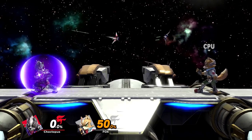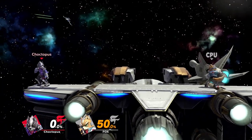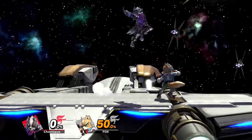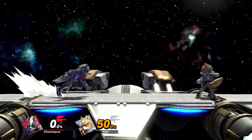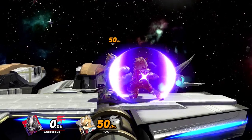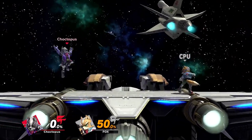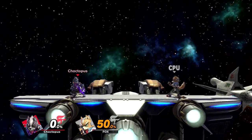Wolf's down B is his reflector, and it does exactly what you'd expect — it reflects projectiles. It can also hit opponents on startup, knocking them at roughly a 65 or 70 degree angle, but it will only do that on startup. If your opponent touches your reflector after you've been holding it, it's not going to deal any damage. Unlike Fox's reflector, Wolf's down B won't give him any hang time in the air — it's going to fall pretty normally.